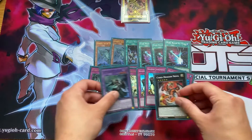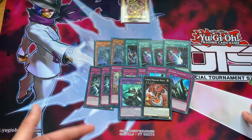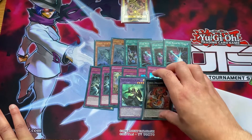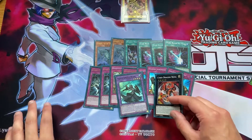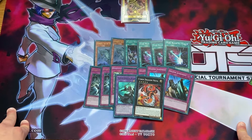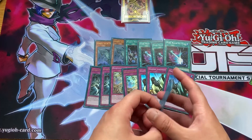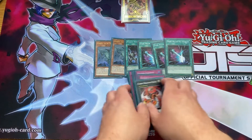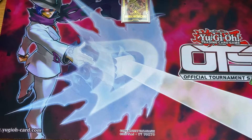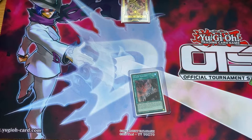These two cards were put in for the Dogmatica matchup - Rise of the Dogmatika had only come out a few days beforehand and knowing my locals I thought they would already have the cards. Ecclesia pops a card when sent to the graveyard, and Nova - when sent to the grave by an opponent's card effect - gets you a free Mechaba, which is quite essential for the mirror match against Dogmatica. But no one was playing the deck, so unfortunately it was two wasted spaces.